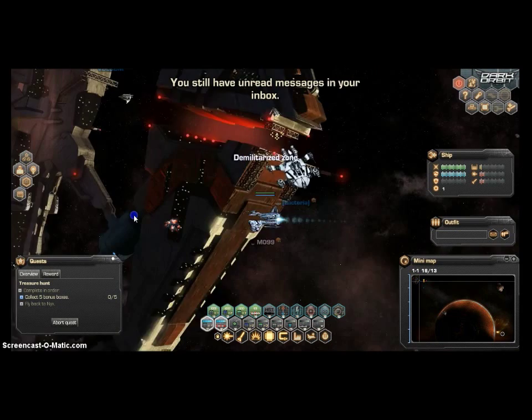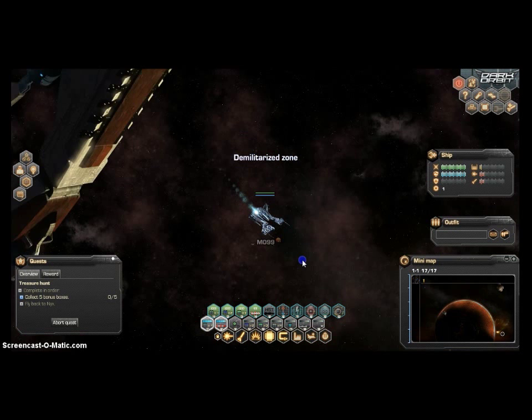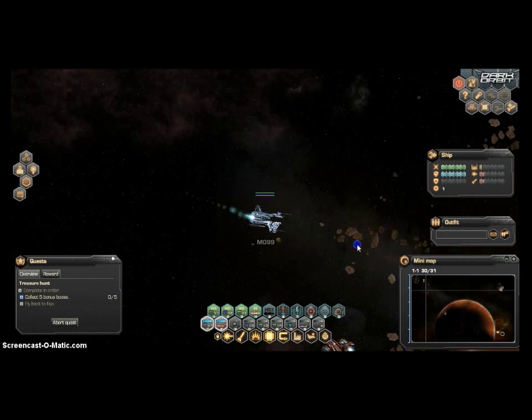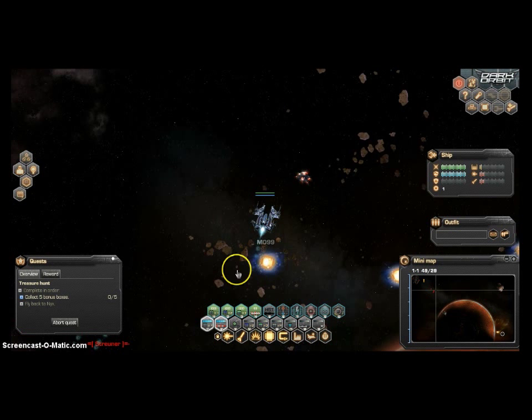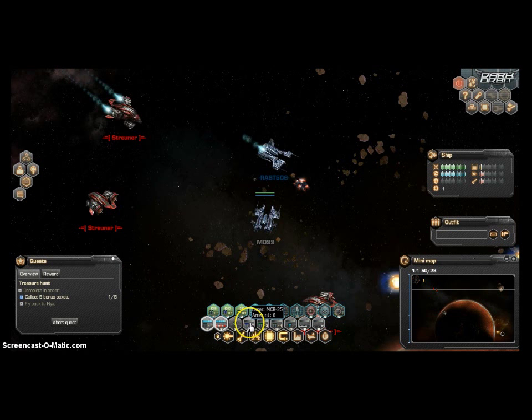I chose a not very populated server just so I can have some room to move around. We have to go and find five bonus boxes. I've tried this game in the past but didn't make videos back then. On the minimap there are red dots and a blue dot — the blue dot is a ship from our corporation, so they're friendly. And I think these are the bonus boxes. Yep, there we go — receive five MSB-50 lasers.